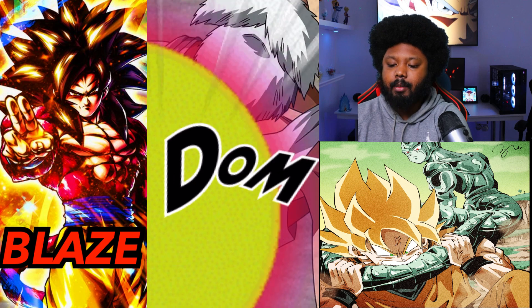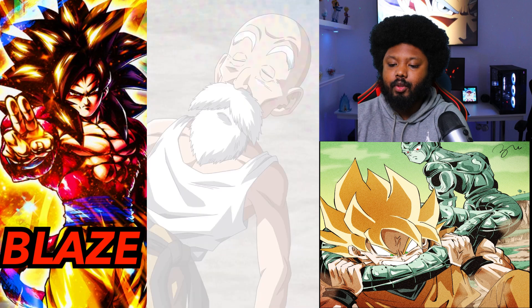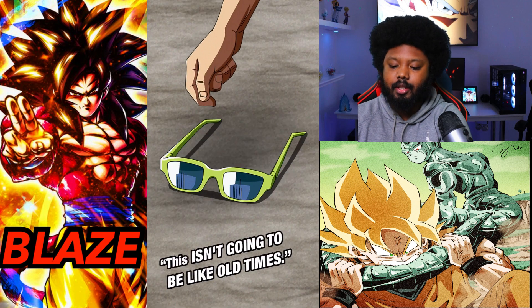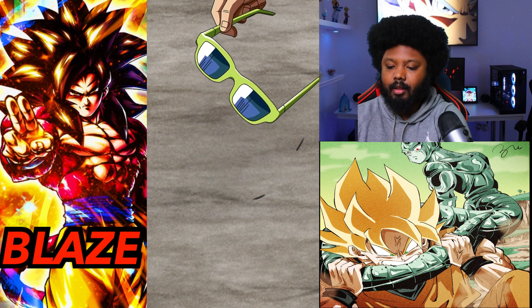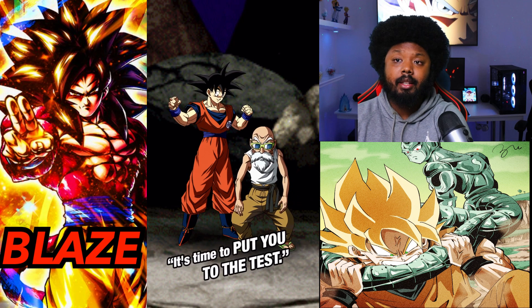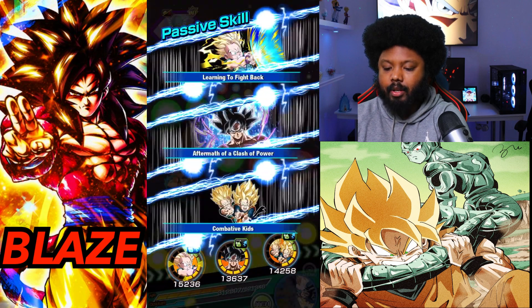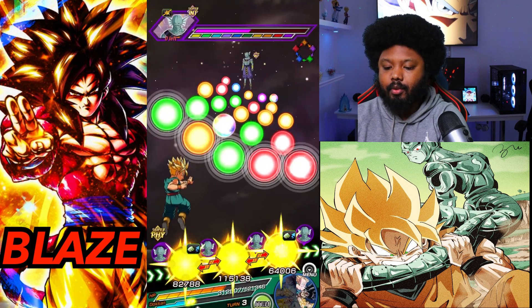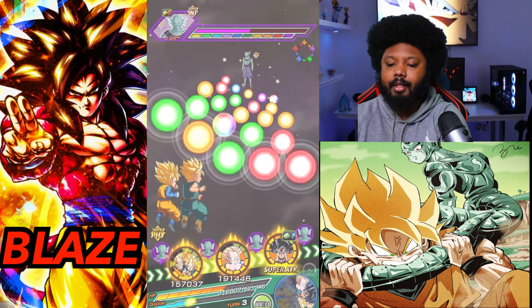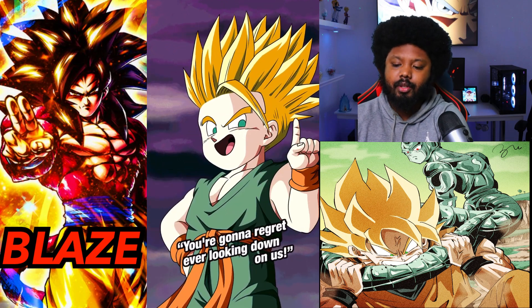Now we should be okay because we do have turn 3, and we also have Trunks and Goten on the same rotation. Free heal — I'll definitely take it. Now we're talking. Most attacks aren't going to hit the front, so you go in the front. We're going to activate our active skill. This is why these kids are so broken — they're just very, very strong.